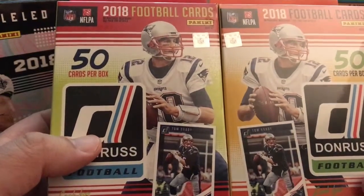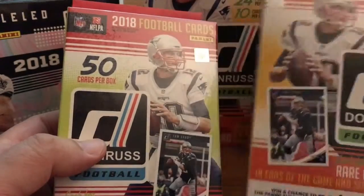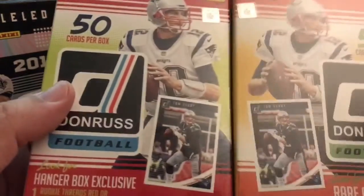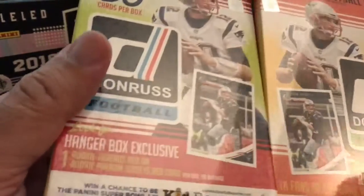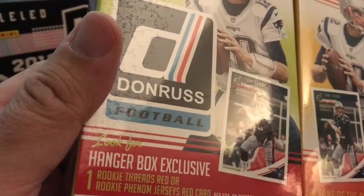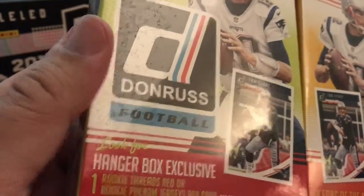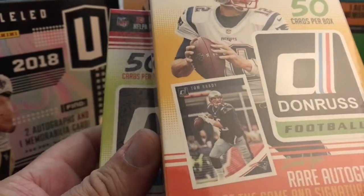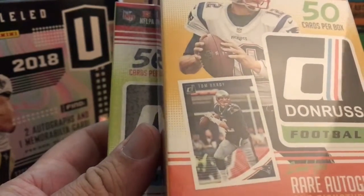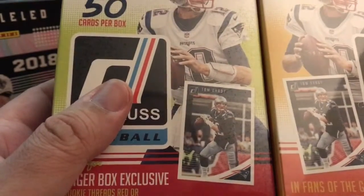So there are two different hanger boxes — we've got a red one and an orange one here. The red one says they're both 50 cards per box. The red says look for hanger box exclusive rookie, one rookie threads red, or one rookie Phenom jersey card. And the orange one says look for rare autographs, fans of the game, and signature marks. So let's see what we got inside.